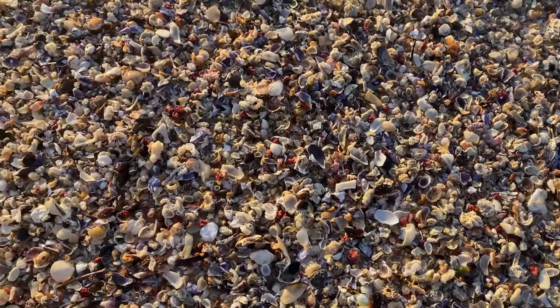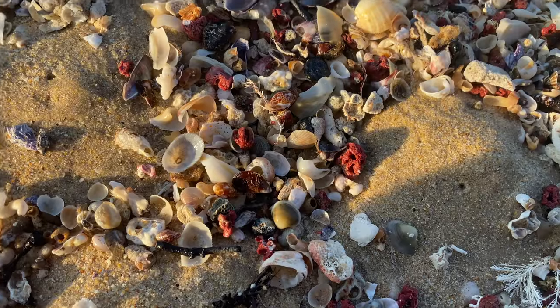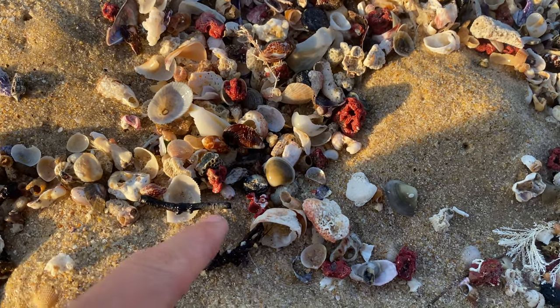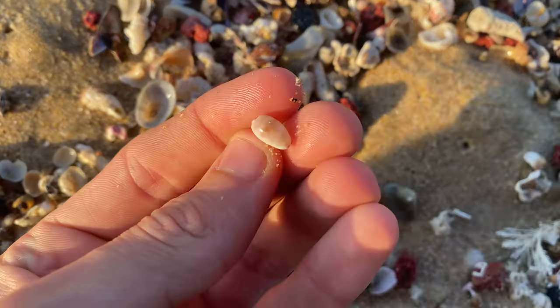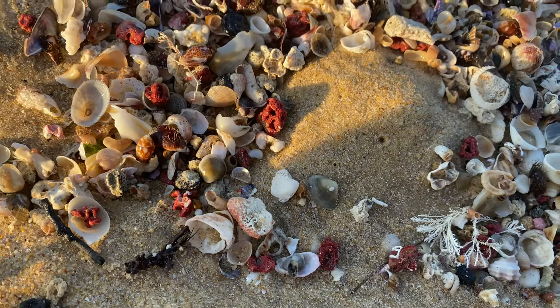Let's go micro-shelling in this giant micro pile of seashells — let's check it out and see what we can find. We got two right in the center of the screen here — can you spot the good ones? All of this stuff is so awesome, but look at this: we have a margin carry hiding down under here. Awesome — very hard to find in my opinion; I never had much luck with them anyway.